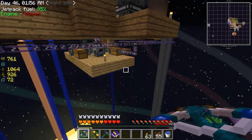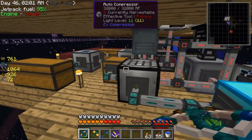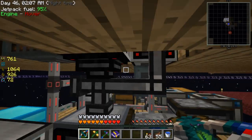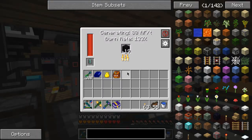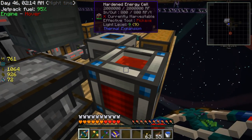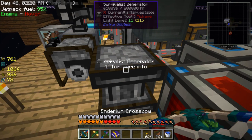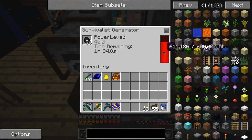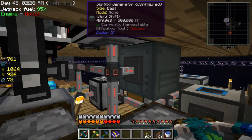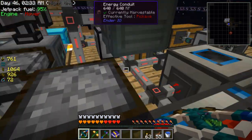The biggest change off camera is all of this down here is now pretty much automated processing. I have four generators here — I only need two but put four just in case. I've got one of these big survivalist generators, the second tier, and my old one, all connected by conduits which I'm not using again.